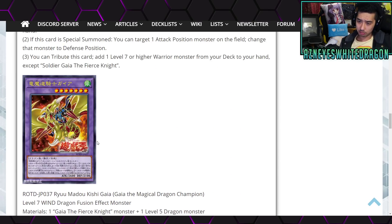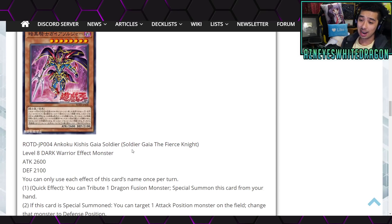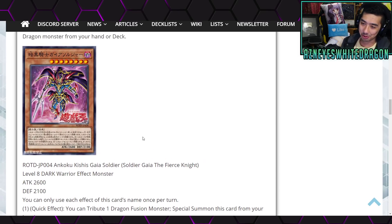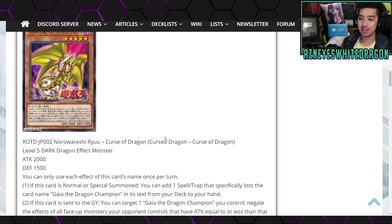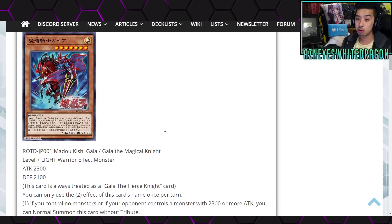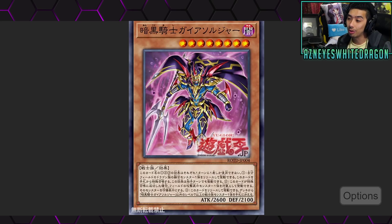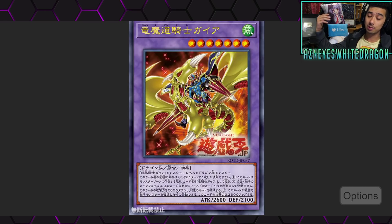Now, going back to that Fusion one — I'm going to double check this. It is a Wind Dragon, okay? Let me know, guys, what you think of the new Gaia support. I like that we're getting all this cool legacy support, and I've always really liked Black Luster Soldier. I just don't think this is going to be nearly competitive at all. It doesn't have negate effects, it doesn't have immunity to everything, and that's what you really need with some of the Yu-Gi-Oh cards in 2020.